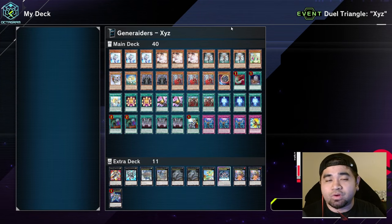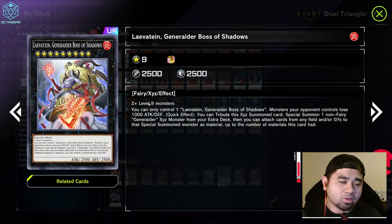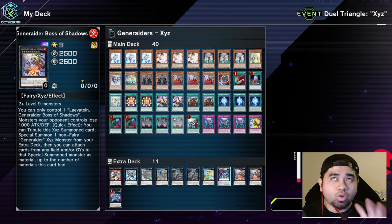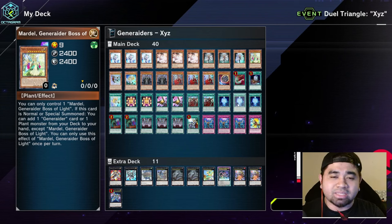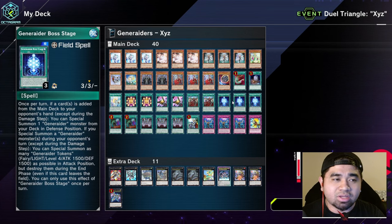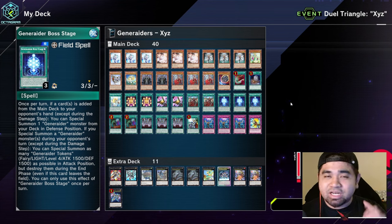Our second XYZ deck is Generaiders. The most important extra deck monsters are two copies of Boss of Eternity and two copies of Boss of Shadows. The rest are flexible choices. The main deck is composed of SRs or lower, except for one copy of Mardel which is the only UR. It's really fun as long as you have Build Spill on the field. There's also a Runic version, but the problem is XYZ summoning means you can't special summon Runic fusion monsters.